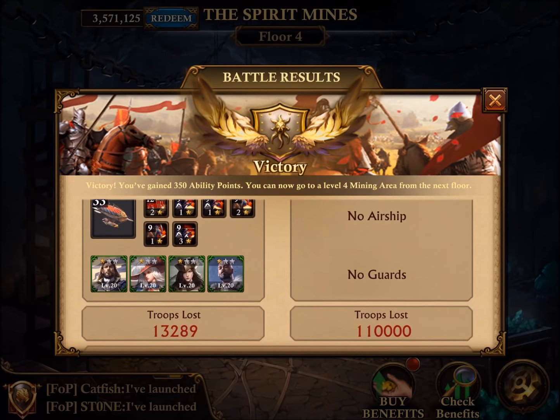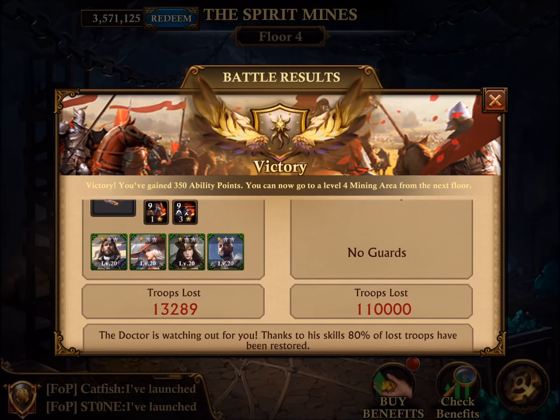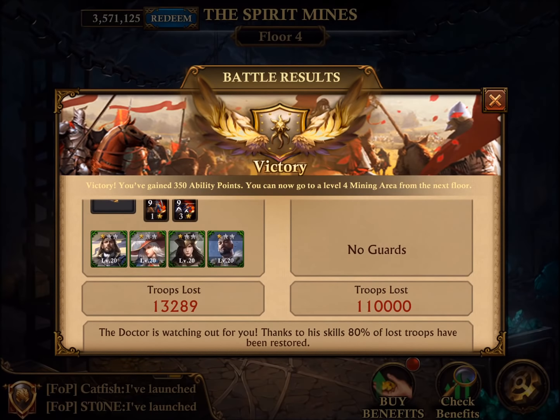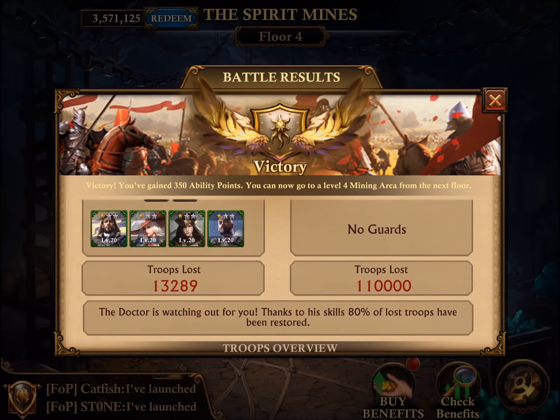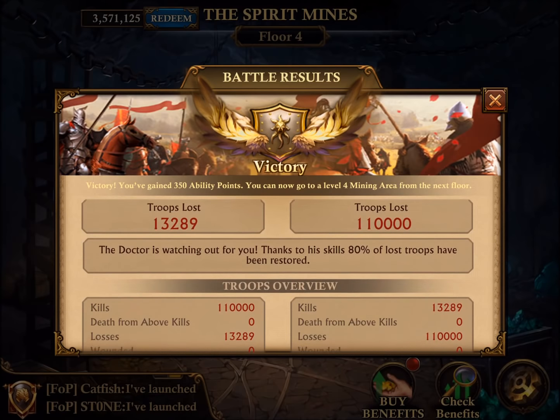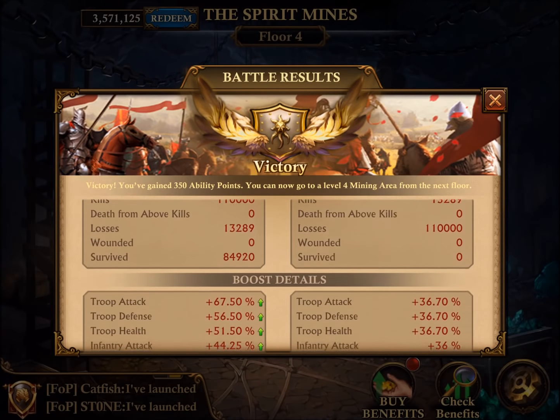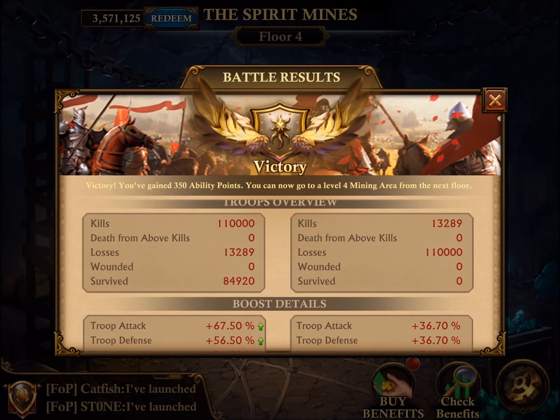I'm currently already at castle level 22. My base march capacity without boost from items is 86,000. And then 110,000 maybe is still doable with better boosts. But with the extra march capacity boost that I had, my amount of troops was 100,000. I lost a bit on lower floors, so that's why I was a little bit lower — 97, 98 thousand.